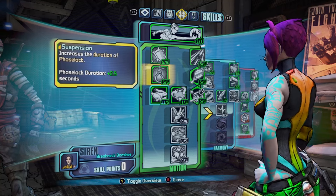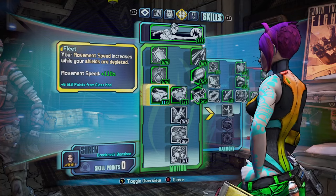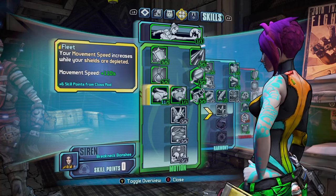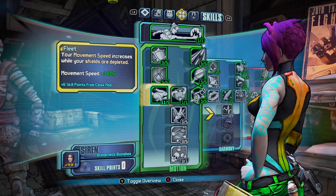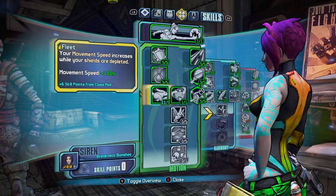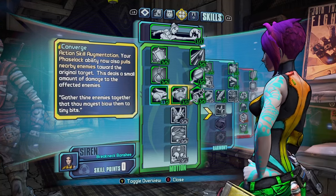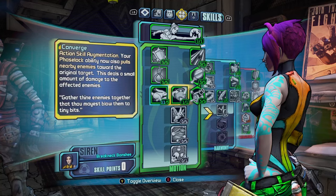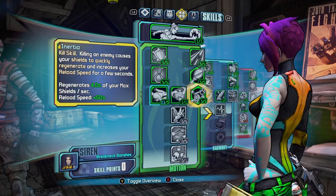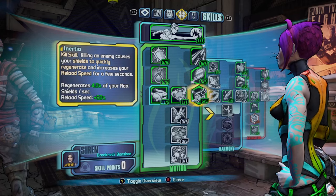We have Suspension, which increases your Phaselock duration by 2 and a half seconds. We have Fleet, which I've put points into because I use the Rough Rider and the Breakneck Banshee class mod — gives you 110% more movement speed, so you can run across the map twice as fast. Then we have Converge, which pulls enemies into your Phaselock, and Inertia, which increases reload speed and max shield regeneration after killing an enemy.